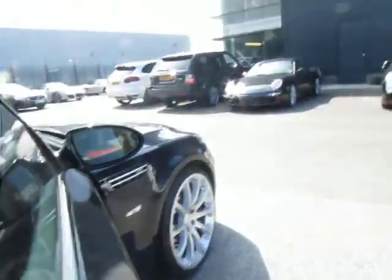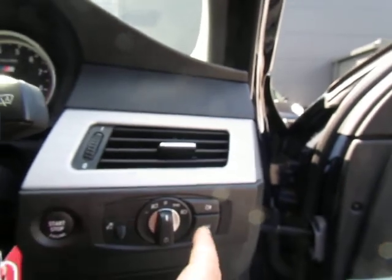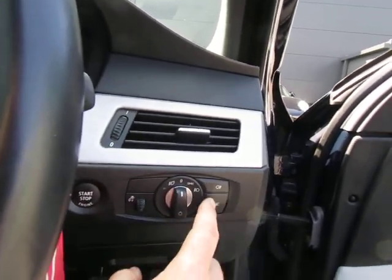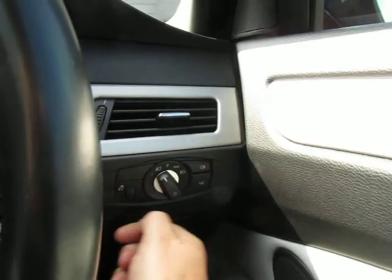Parking sensors front and rear. I'll go through some of the spec as I see it on the car: power folding door mirrors, auto headlights. I think it's got active cruise control — that's what that button depicts. Certainly got the auto lights.